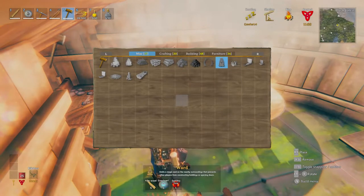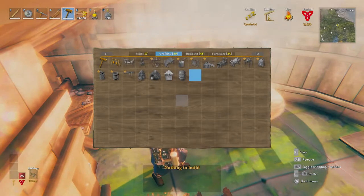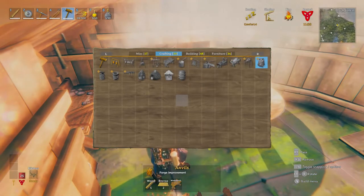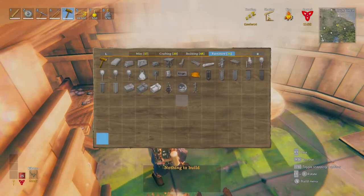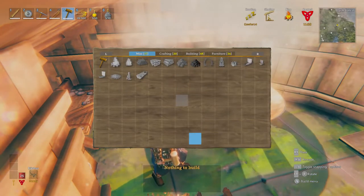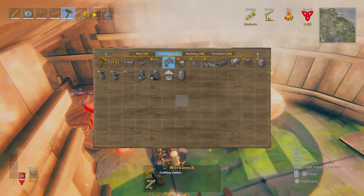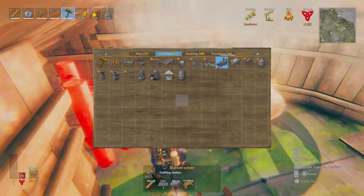What do I need for this stone building thing? Stonecutter — we even need the stonecutter. Wait, should be in here, shouldn't it? Stonecutter, there we go.